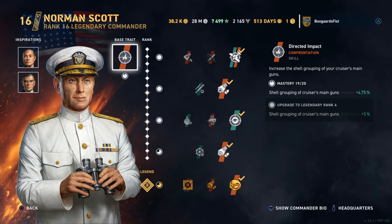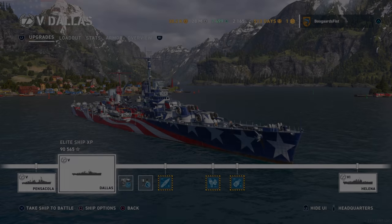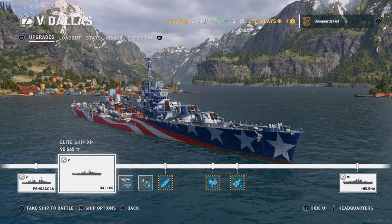Hey guys, Steve Allaire. Today we're going to look at the Dallas for you. There's Norm Scott — I got my Vian on there. We'll talk about the build throughout this game, but we got a bit of a barn burner on this game here.